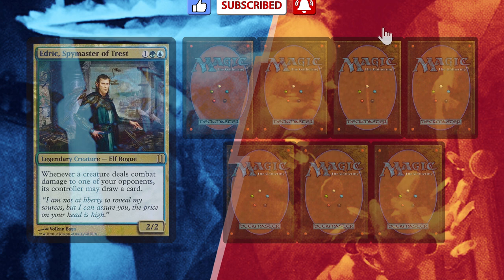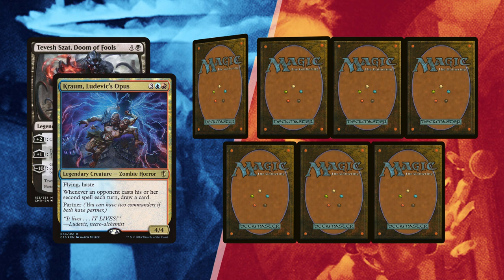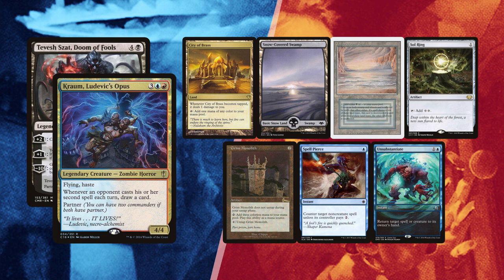This time Baal won the dice roll and once again mulliganed down to 6, looking for a Null Rod effect. He found a Wooded Foothills and Rejuvenating Springs for lands, with a single Arbor Elf for ramp. Faerie Miscreant is a Rogue to enable Notorious Throng, Swan Song and Nature's Claim for interaction, and he sends Reclaim to the bottom. Leite mulliganed once and kept a handful of ramp: City of Brass, Snow-Covered Swamp and Underground Sea for lands, with a Sol Ring and Grim Monolith, easily allowing him to cast any of his commanders on turn 2. He still has Spell Pierce and Unsubstantiate for interaction.